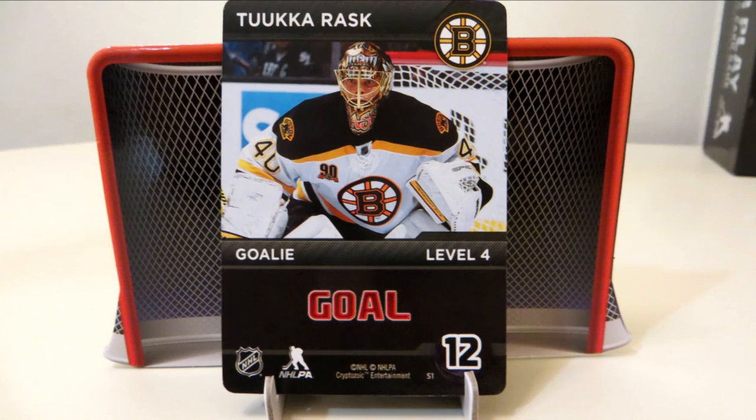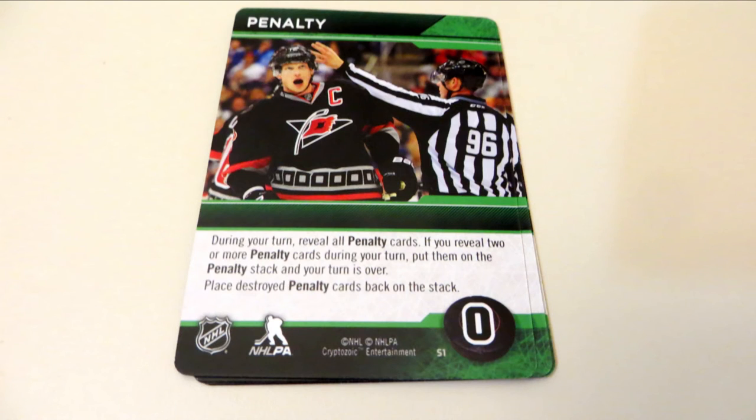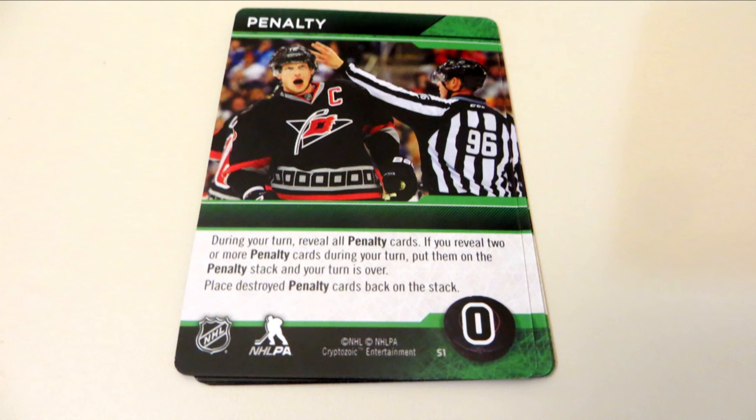A new goalie card appears afterwards and their point costs get higher as the game goes on. Just like real hockey. Players might also receive penalties as a result of cards played by themselves or others. Penalties go into your discard pile like a purchased card. If you have one in your hand during your turn, you must reveal it. If you ever reveal two or more of these cards on your turn, you stop whatever you're doing, you lose your turn, and you don't get to do anything. Then you return those penalty cards to the stack.